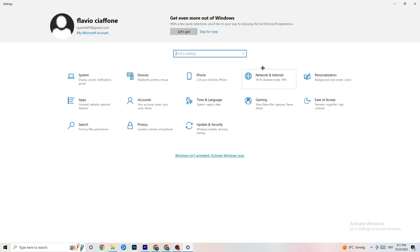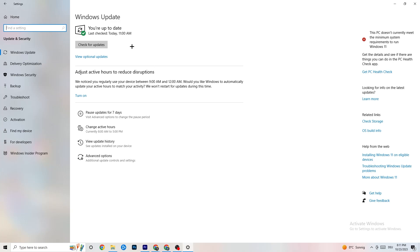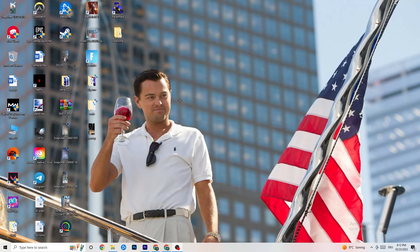Go back to main Settings and click 'Update and Security.' Stay on 'Windows Update' — I highly recommend you check for updates and update to the latest version of Windows, as this increases your system's performance and helps with many issues. Also go to 'Troubleshoot' — your system can search for things that aren't working. Sometimes it finds something, sometimes it won't, so just try it out.